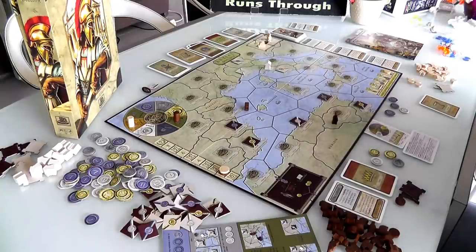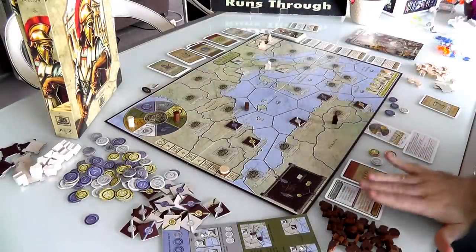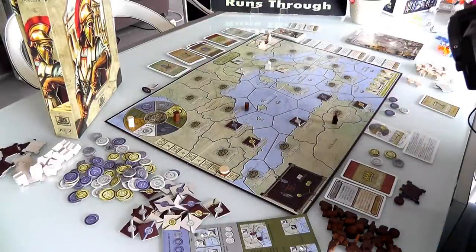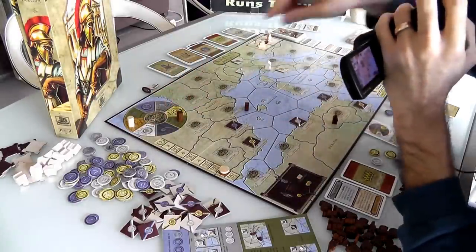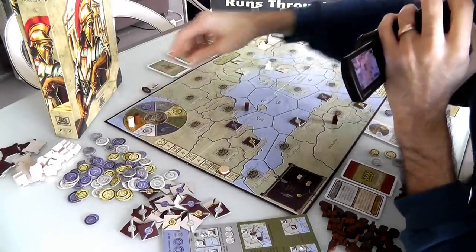So that was Jen's turn — she spent all her money and made a scientific breakthrough, got a point, and I got an Academy as a result. Now it's my turn. I'm not going to bother going to militia because I have no iron. I could jump straight to science and skip the rest — yeah, I'm going to do that.